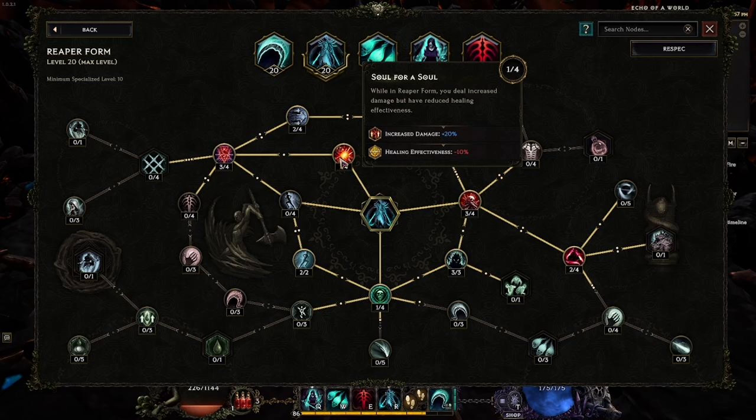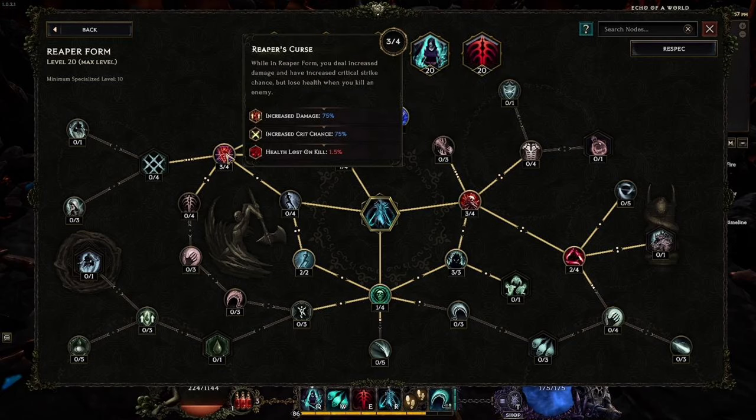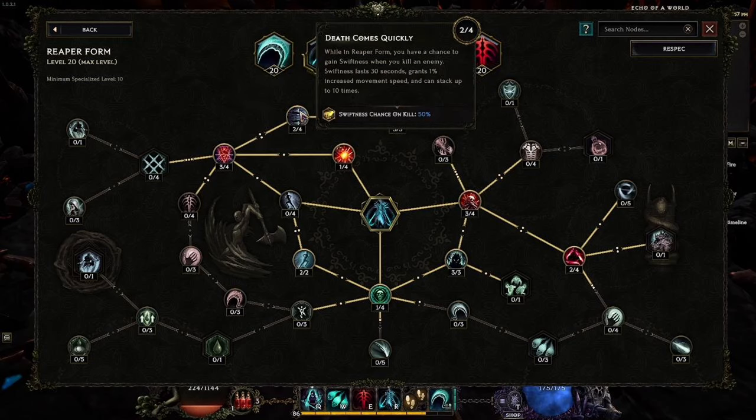A Soul for a Soul is a skill I'd put more points into if I had gear granting extra points to Reaper Form — the damage should not be ignored. We can only put one point into it with the current setup, just to reach Reaper's Curse. Reaper's Curse is extremely important: we'll be critting an enormous amount, and the increased critical strike chance as well as increased damage are both significant. The health loss on kill is negligible given how much lifesteal we have.